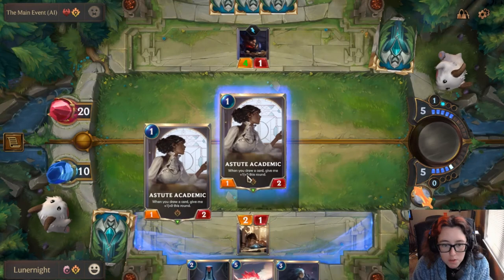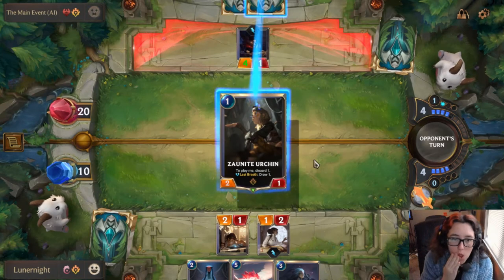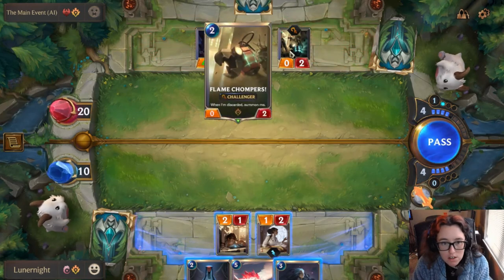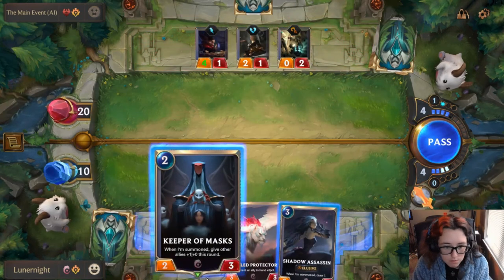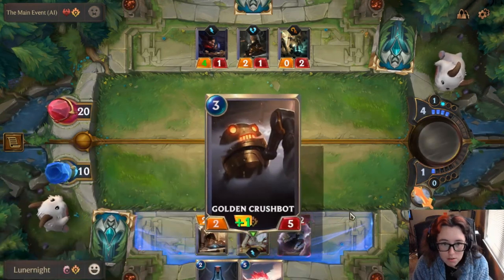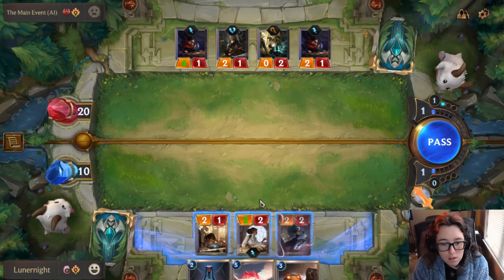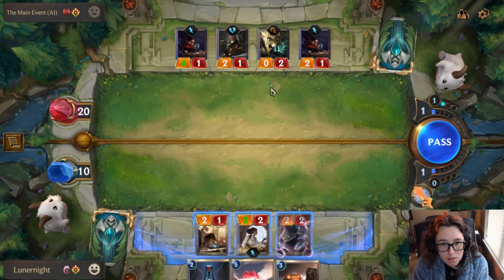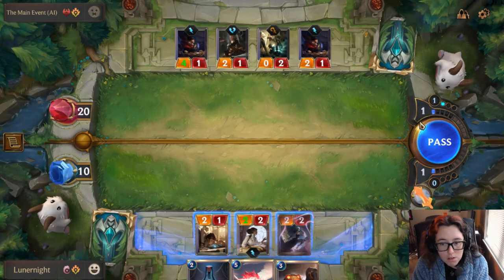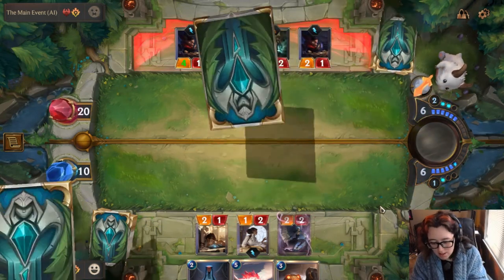I'm going to play her first, because whenever I draw a card, I get plus 1 plus 0. They can play a card now. There's one — when it's discarded, it gets summoned, which is pretty ridiculous, but whatever. I can draw one to give her plus 1 plus 0. I think I'm going to hold off on attacking — they'll just murder me. Pass. I don't really like this deck very much.